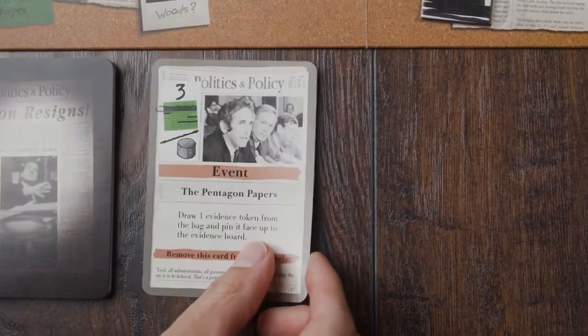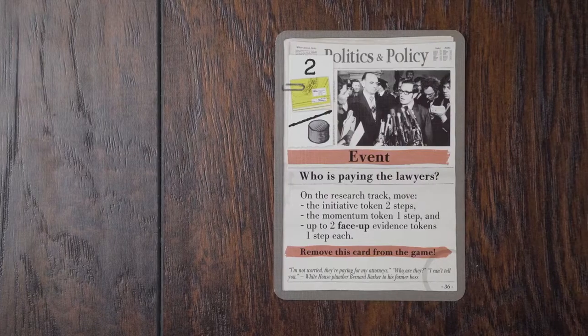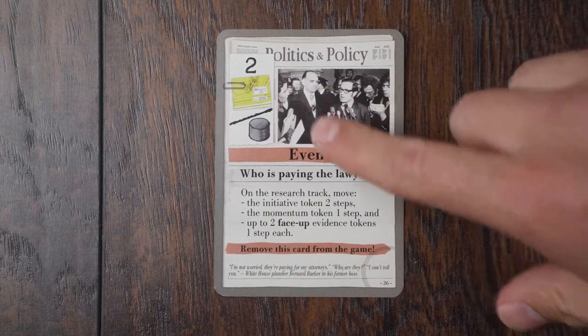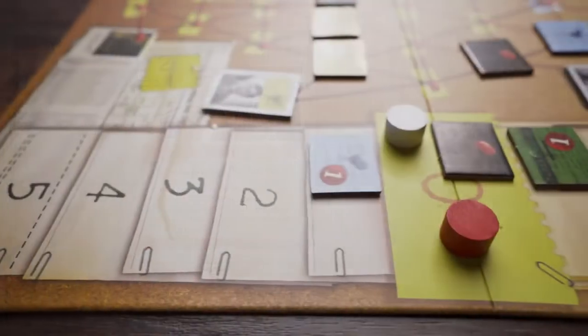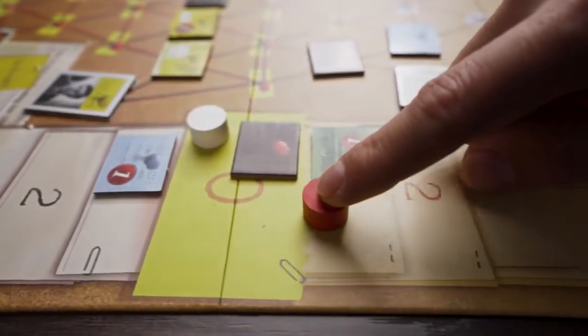Every action in Watergate is accomplished by playing a card, and every card is divided into two parts. In the upper left-hand corner is the value part, and the lower half is the action part. When playing a card you must decide which part of the card you will use. The value part will allow you to interact with the evidence and momentum tokens along the research track according to the value printed.